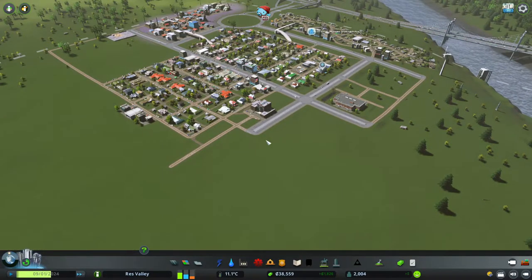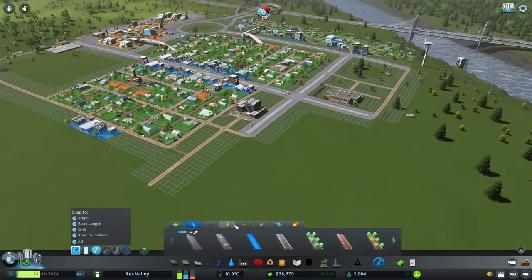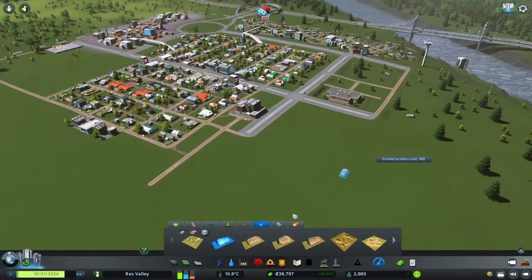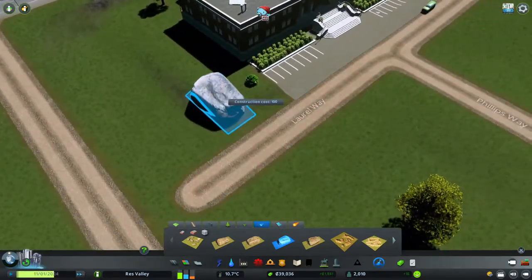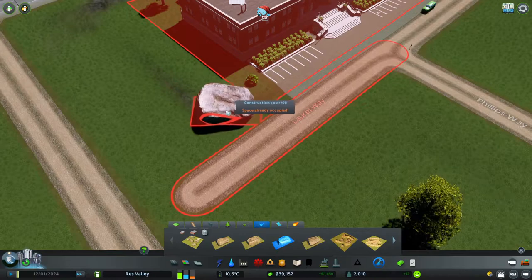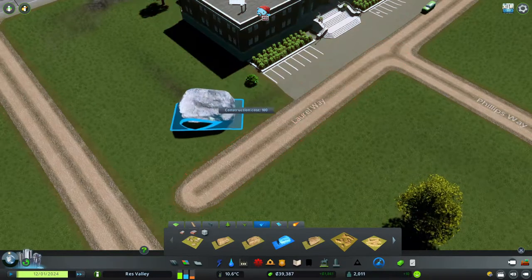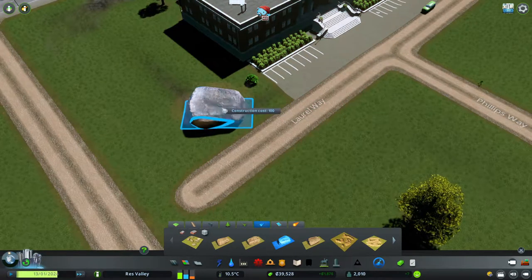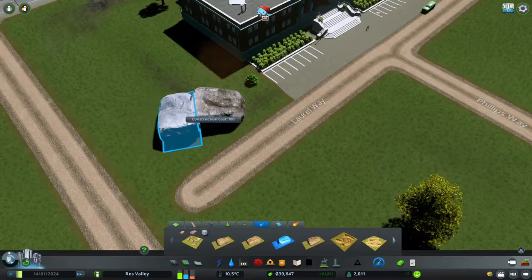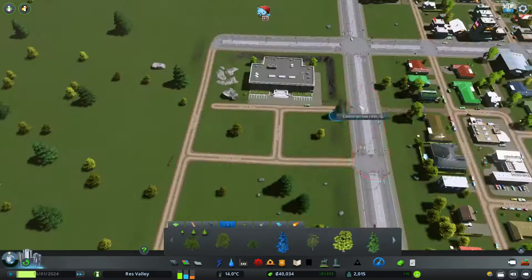For right now we're going to talk about the decor. I like to use the rocks — rocks are literally your best friend in this game if you don't have mods. I can't put it exactly where I wanted to because I don't have anarchy, but you know what, that's okay — I can still overlap with the rocks.